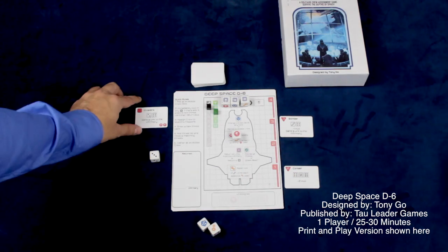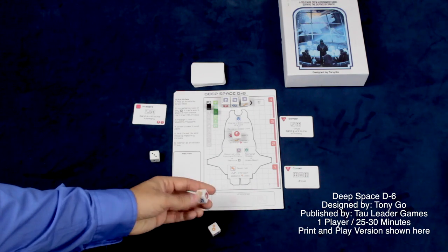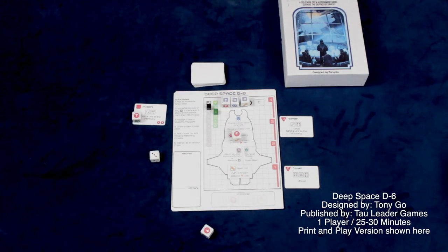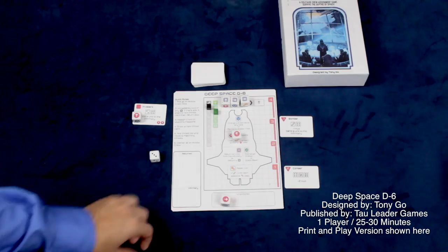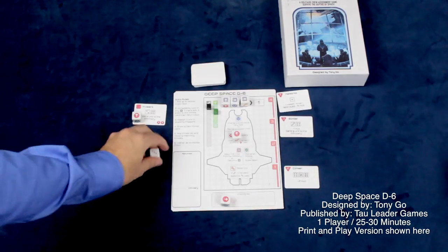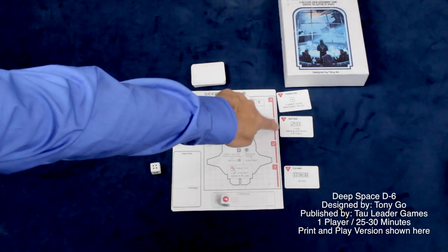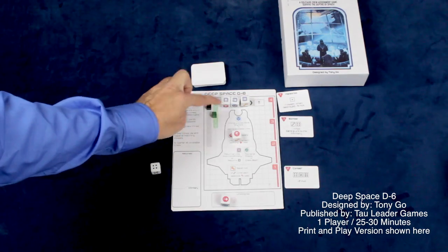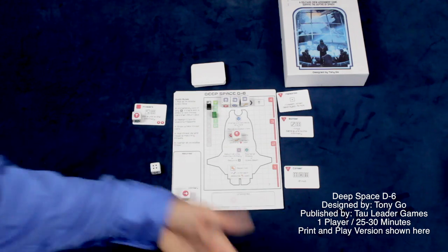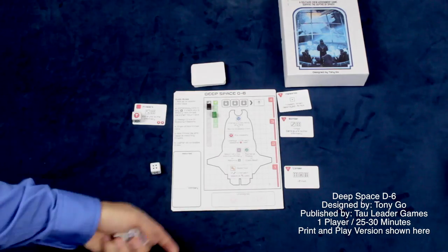For example, you can assign a die to do one point of damage to a corsair, sliding it down. You can assign damage any way you wish. You also have threats that require you to assign dice to activate them — so you could eliminate a threat or wait until the next round. Once you've assigned all dice and taken your actions, you draw a new threat card and place it in its associated spot, then roll the threat die to see if anything activates. In this case we rolled a four, so the bomber would activate, doing negative one hull and sending a unit to the infirmary.